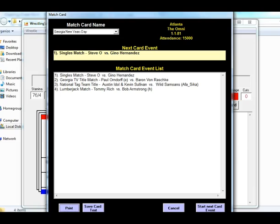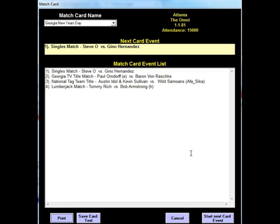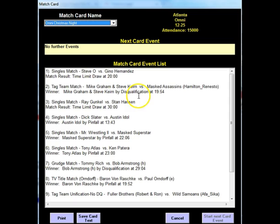Now I'm going to go up here and go to Play Match Card. Here we are at the Play Match Card screen. Any match card you've saved is stored in a file and they're all listed whenever you come in here. I'm going to click on one I'm not even sure about — just to check. It looks like this was a result of a card I ran back on Christmas Day for my Georgia replay.